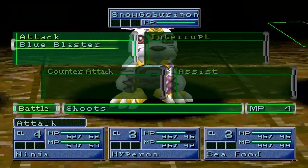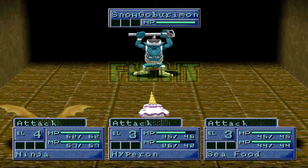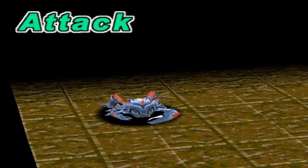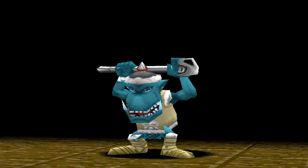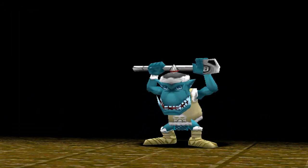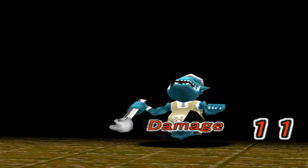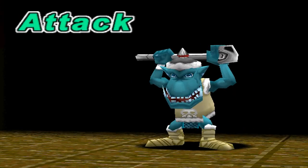Also, if I did choose the black swords, Snow Gaburimon would evolve into Hogemon. The attack missed — there is a slight chance for the attack to miss. Getting back to what I was saying, Hogemon does not have an actual attack; he has an assist called Reinitialization, which resets any one Digimon's stat gains, either from a decrease or an increase.